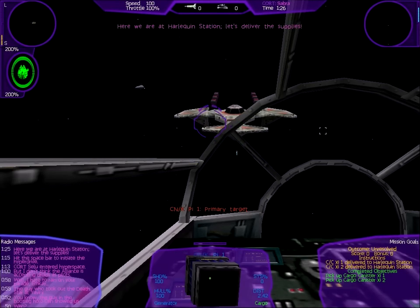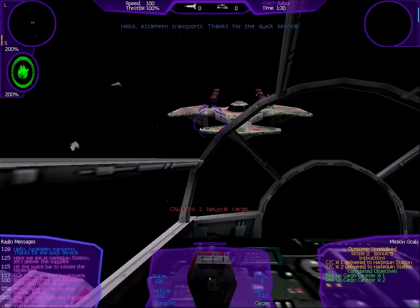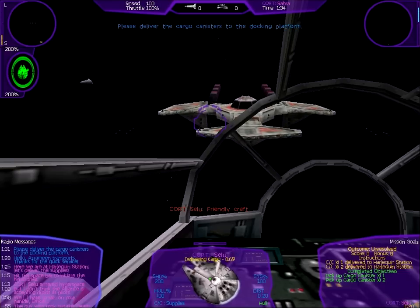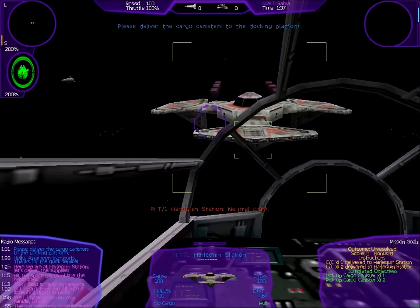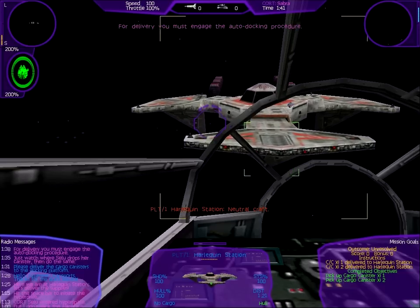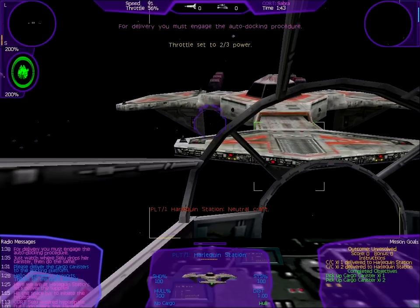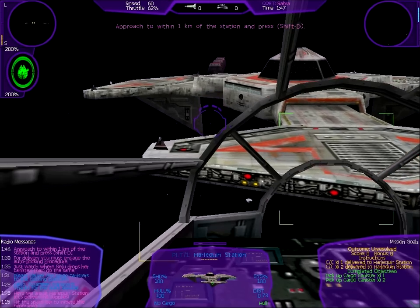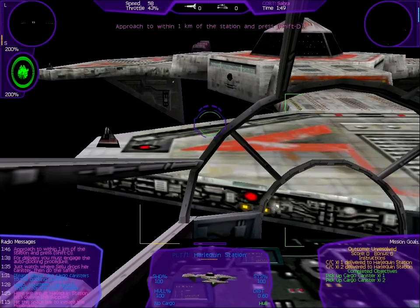Here we are at Harlequin Station. Let's deliver the supplies. Hello, Ozamine Transport — thanks for the quick service. Please deliver the cargo canisters to the docking platform. Just watch where Silo drops her canister, then do the same. For delivery, you must engage the auto-docking procedure. Approach to within one click of the station and press Shift D.